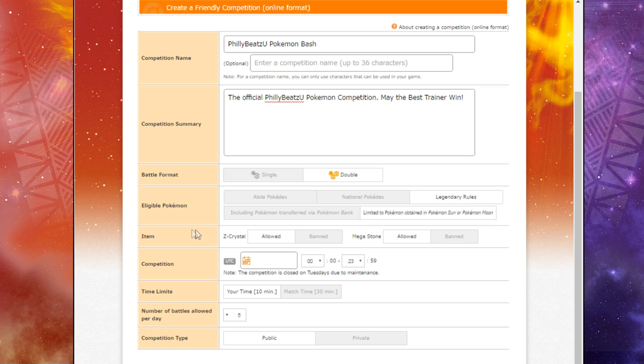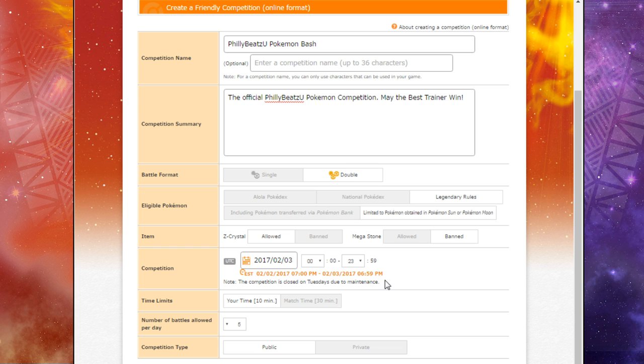Going down to the item list: are we going to allow or ban Z-Crystals? Are we going to allow Mega Stones, yes or no? We're going to ban them because that is so Generation Six. Then you can set the date for the competition. Note: the competition is closed on Tuesdays due to maintenance. We'll start it up for signups around February 1st and have the competition itself on Friday, February 3rd. We'll keep this on the National Pokedex including Pokemon transferred via Pokemon Bank.